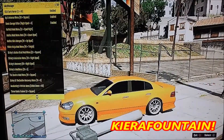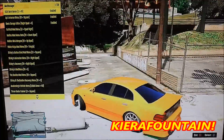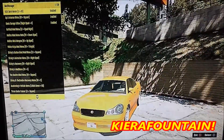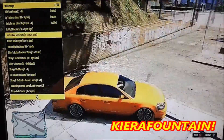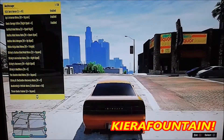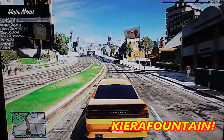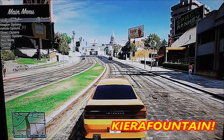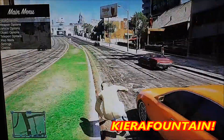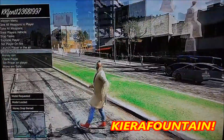So this menu comes with 39 actual menus — this is the mod manager. It comes with 39 menus: you've got car menus, rank editors, money editors, just menus in general. You've got K&K Dark Horse, which is a pretty good menu. If you click on your name you can do money drops and stuff like that.